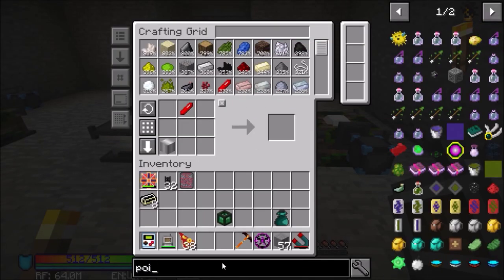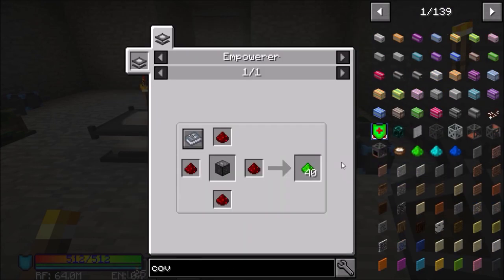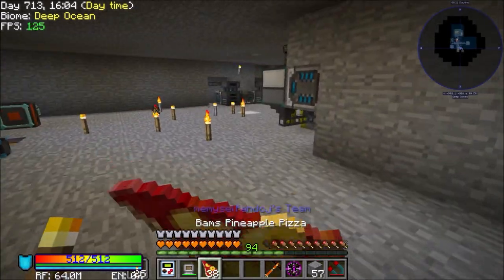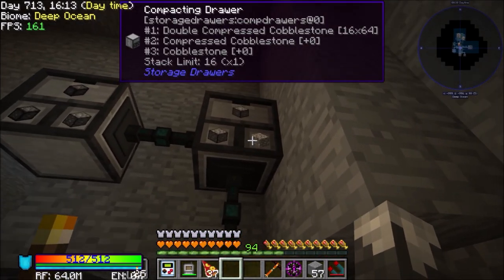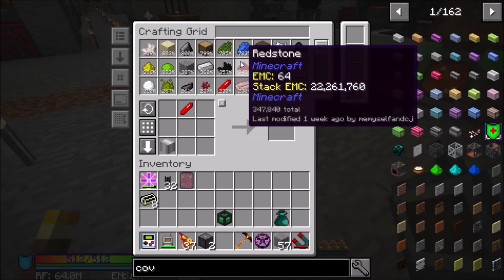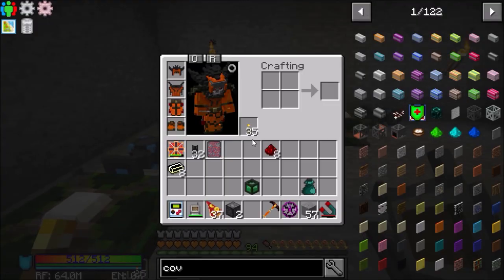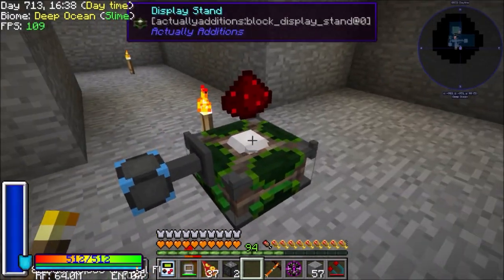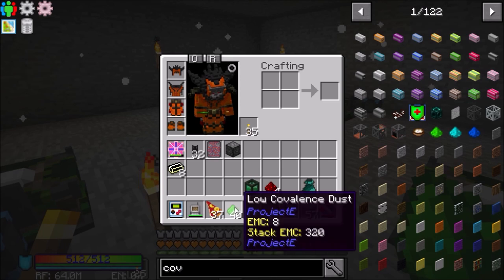For our low covalescence dust we need redstone and double compressed cobblestone — that's easy enough for us to get. We could craft it but we've got this thing crammed full of stuff. Single compressed, double compressed — we're going to make two recipes of each of these just so we've got plenty. Redstone, redstone, redstone, and that. That was actually pretty easy to do.